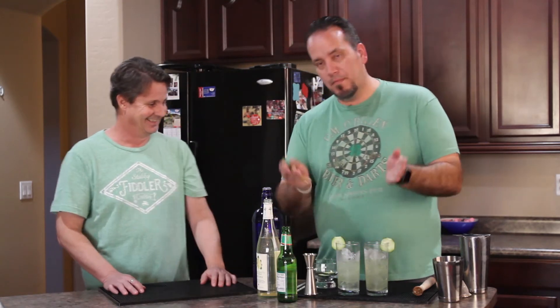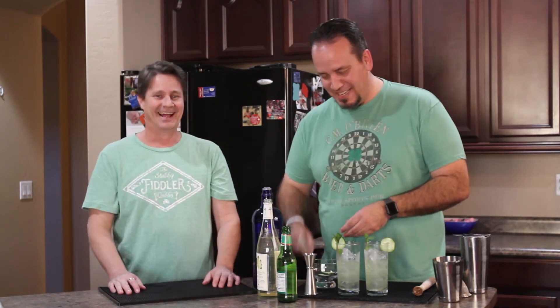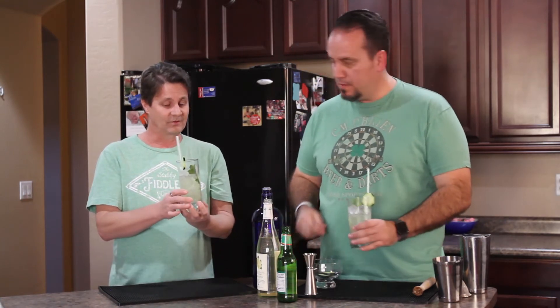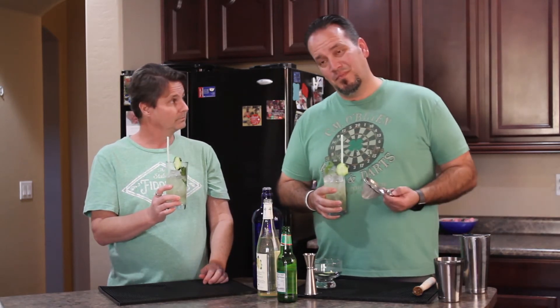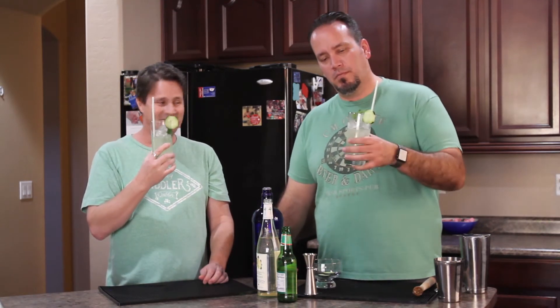So we're going to do a spank on the mint garnish — I muddle and spank, usually at the same time. Here we go, that is a Pot of Gold. You can certainly double strain it to get some of the mint and cucumber pieces out of there — it's up to you. I've had a little bit of champagne today and a couple of drinks, so I decided not to do that. Cheers.